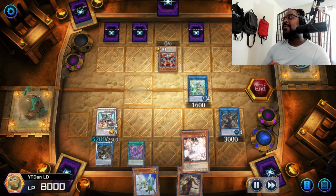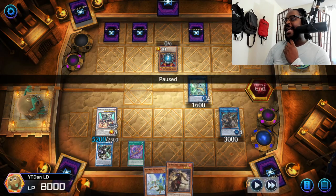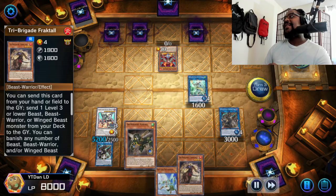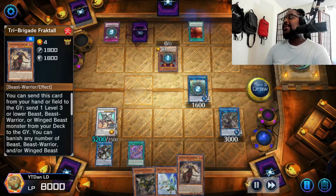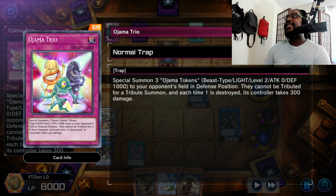I put the Ash back because I wanted to summon Fractal, then banish three, summon a beast warrior, and banish another back row. He activates an effect so we go ahead and negate it. He activates another effect to go back into the deck but I negate that too because I want to see his response - we do have the banish. What's funny is this is Chain Burn - I don't know what he was thinking.